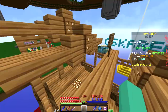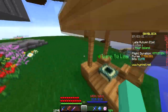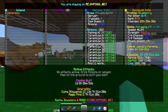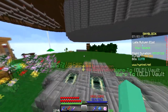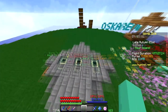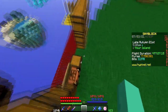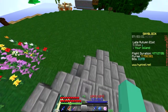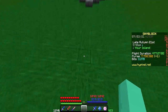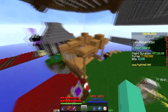For the sword, you want anything that does 10,000 to 15,000 damage. A good recommendation would be Aspect of the Dragons — that's on the more expensive side, but you can use anything. Tarantula Slayer doesn't really require a specific sword. Any basic sword will do, and any sword you use for zealot farming will work absolutely fine here.